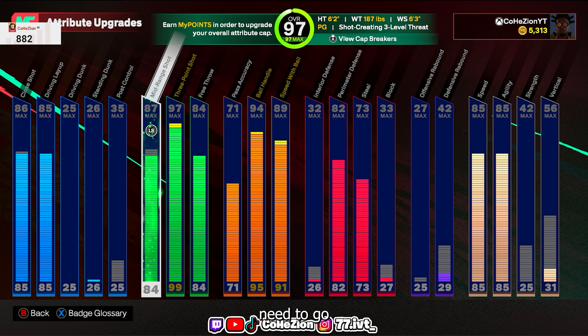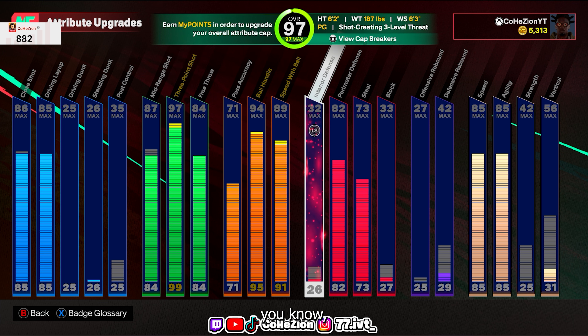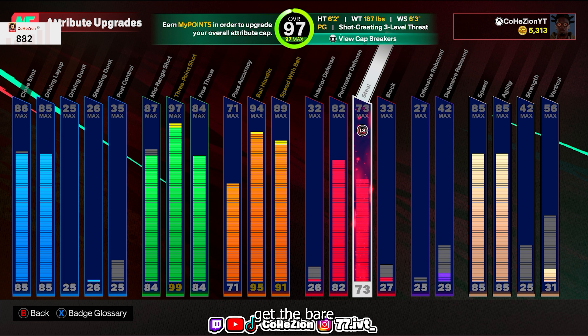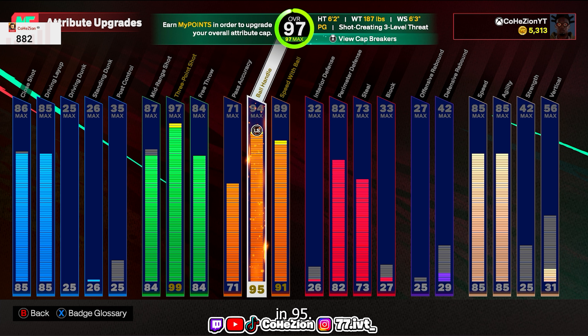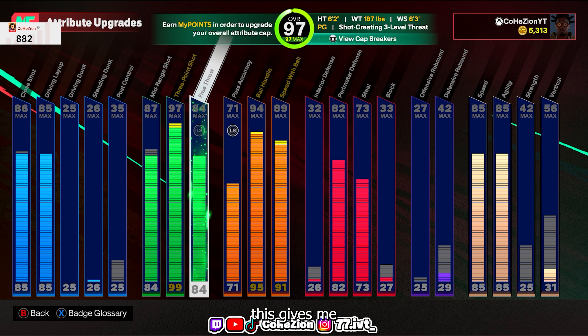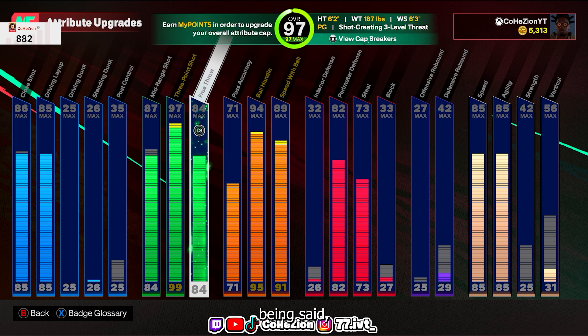This build has close shot and driving layup so you can get points down in the paint on the fast break or throw up a floater or reverse layup — 87 mid-range, 97 three ball. Overall: 85 speed, 85 agility, 82 perimeter defense, 73 steal for the bare minimum stealing badges like Interceptor and Glove. With cat breakers you get 91 speed with ball, 95 ball handle, and 99 three-point — giving every shooting badge at legend and every Hall of Fame dribbling badge.